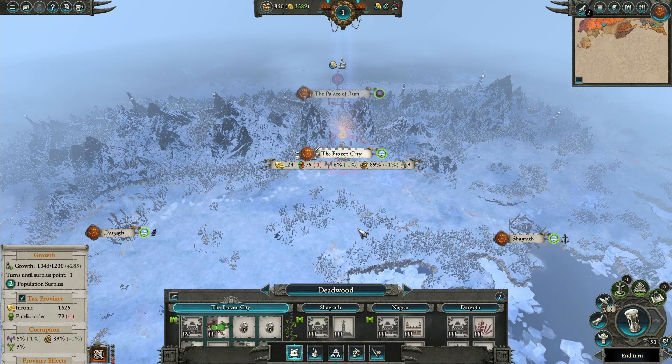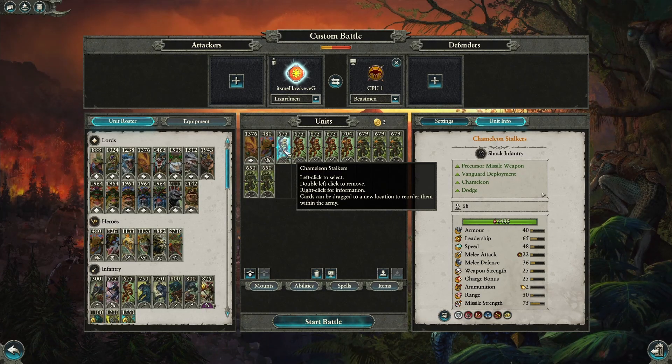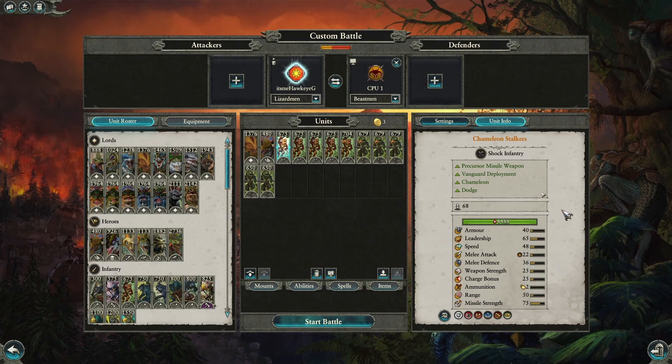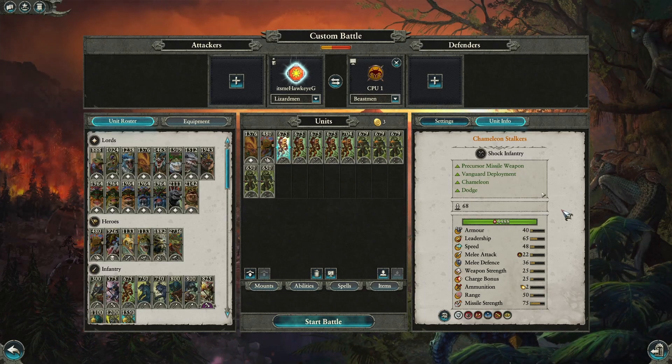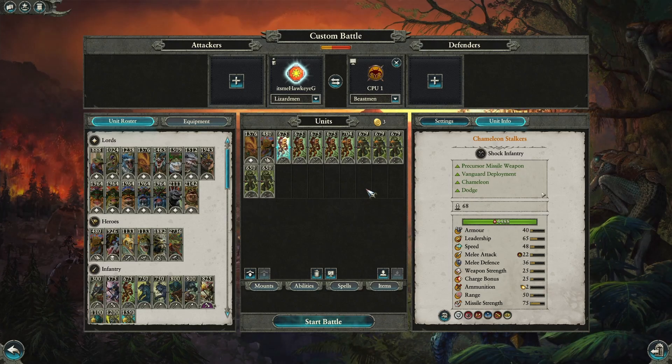The new units include the Chameleon Stalkers, the Quaddle, and the Feral Troglodon. For the Chameleon Stalker, I think some people are using it wrong. Look at the stat line: high melee defense and low melee attack — this is a spearman-type unit, not a swordsman type. It's meant to be a line holder. But it's also classified as Shock Infantry with a decent charge bonus and good speed — it's more of a cycle charger than a true line holder. That actually works fine for the Lizardmen style, especially with Oxyadal leading.